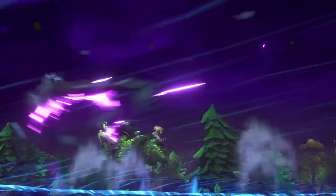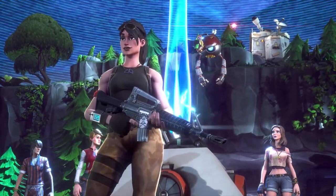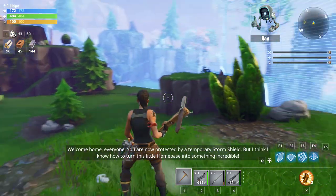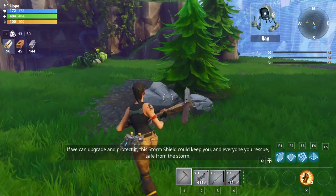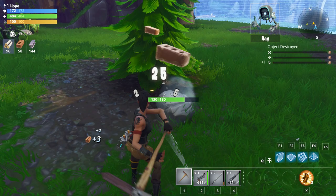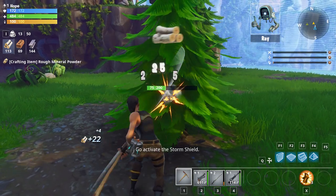Guess this is the Storm Shield. Welcome home, everyone — you are now protected by a temporary Storm Shield. I think I know how to turn this little home base into something incredible. If we could upgrade and protect it, this Storm Shield could keep you and everyone you rescue safe from the storm. You are a talented builder, like Frank Lloyd Wright — or Bob. So let's get started. Go activate the Storm Shield.